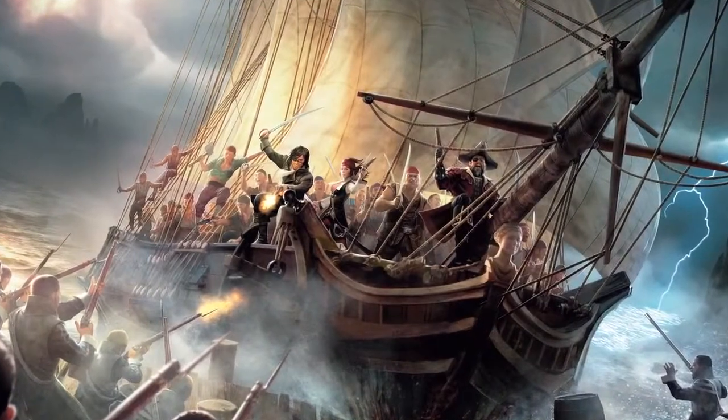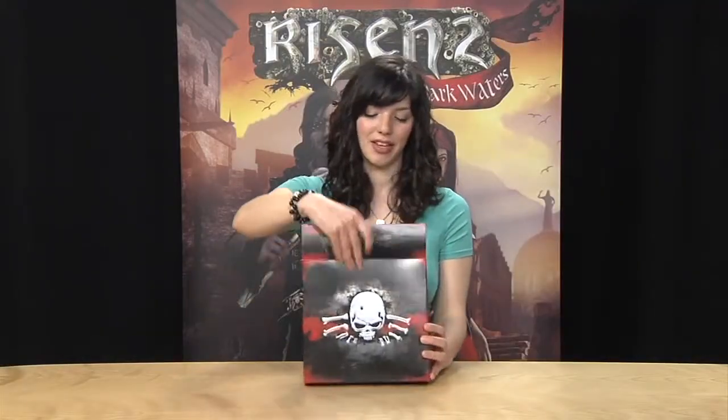At the back of the box you have an artwork of the pirates on their ships going into a sea fight. But let's have a look inside the box. If you open the box, firstly, and the most important thing of course, is the game RISEN 2 Dark Waters.